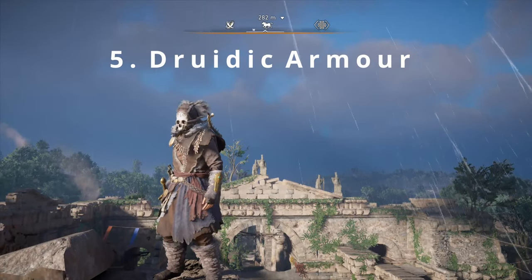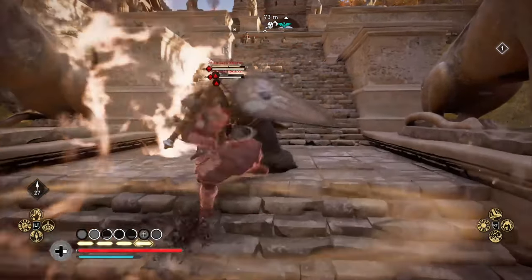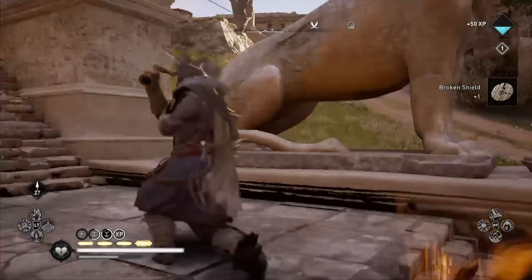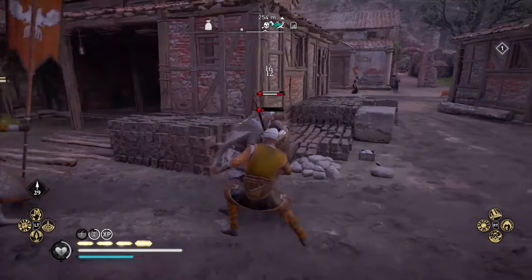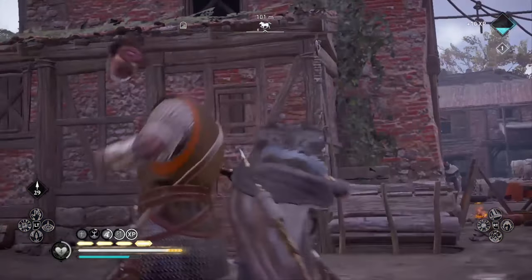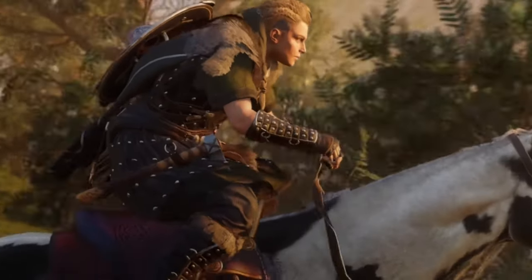And finally, we come to the Druidic armor set, which again requires the Wrath of the Druids expansion pack to obtain. The perks include some health restored after three hits on the same enemy, and an additional increase to melee damage and poison build-up resistance. If you're using sea axes, short swords, spears, and bearded axes — basically any bladed weapon — then this is the armor set for you. Just like the Dublin Champion armor set, you'll find this scattered around Ireland, and for the specific locations, just check out my previous video.